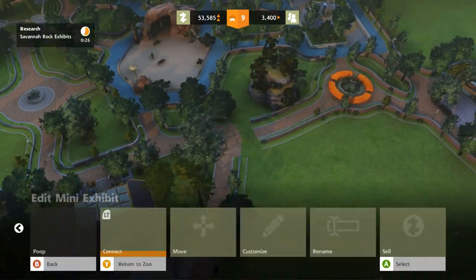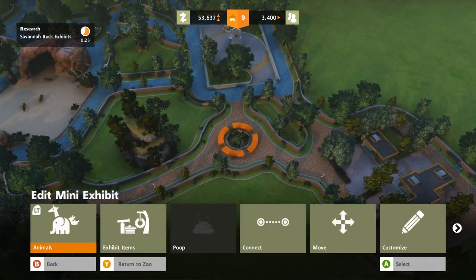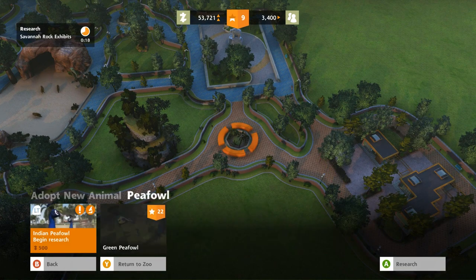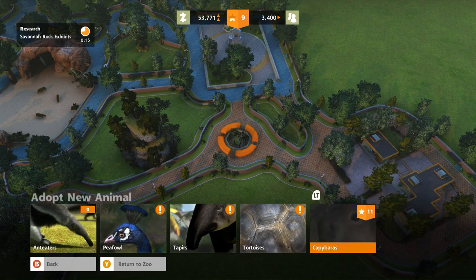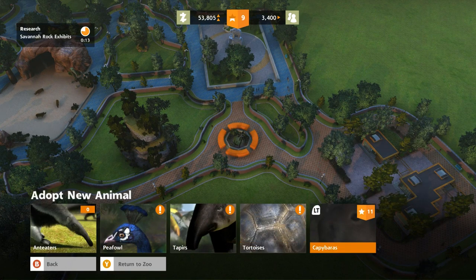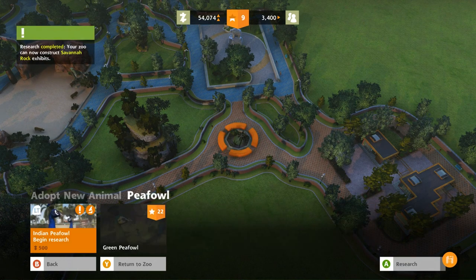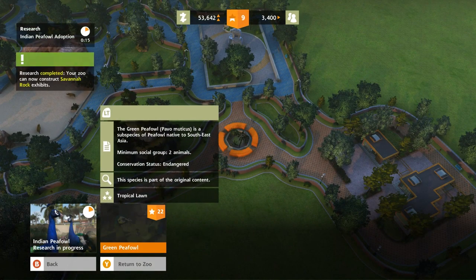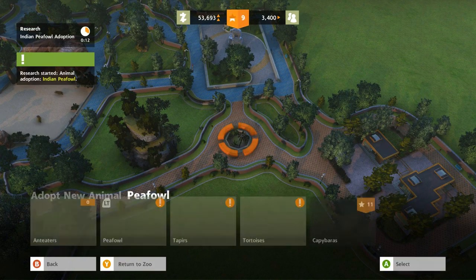I think we could definitely finish this up zip quick now that I'm starting to figure everything out. Tropical lawn, adopt new animals — peafowl! What did I tell you guys? Capybara! They are one of my all-time favorite animals! Be still my heart. Too bad they don't allow capybara to go into big exhibits — that's where they should roam. I have to play Zoo Crafting and Zoo Tycoon 2 to have all the capybara I want. We need to research the Indian Peafowl. The green Peafowl would be so cool, but that's not until level 22.